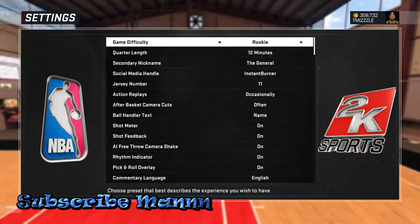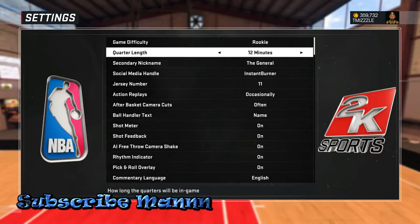You want to put the game on 10 to 12 minute quarters. The reason you want to do that is because we do have Hall of Fame badges this year, and they're gonna take hella long. You don't want to waste time when it comes to badges.